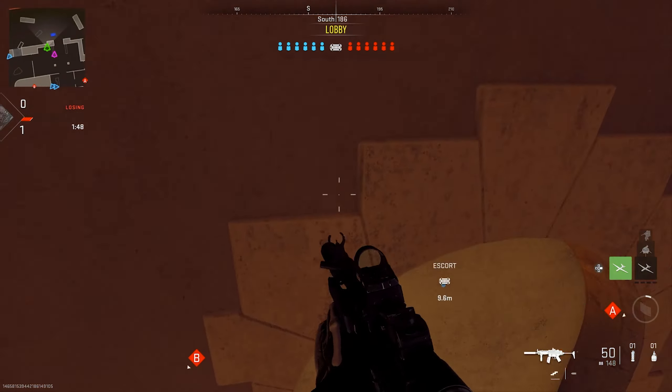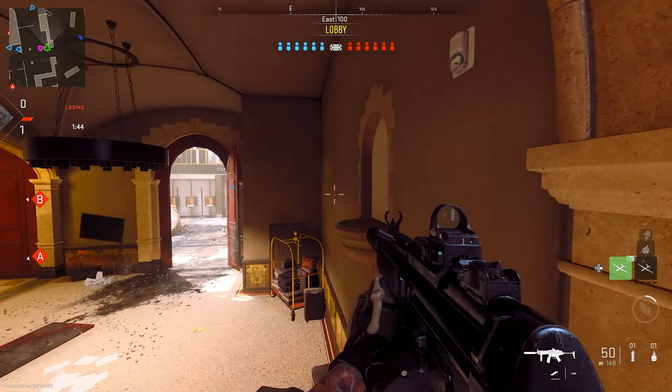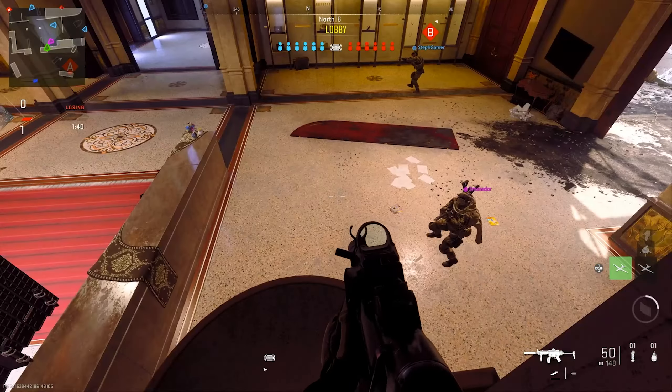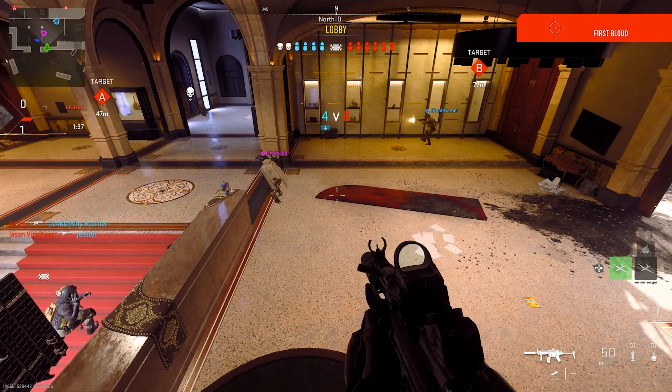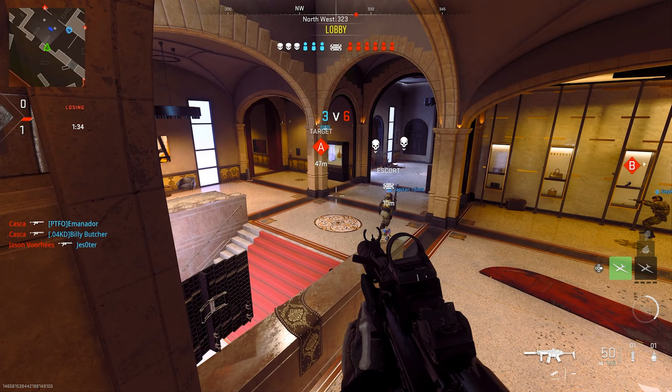There's also a glitch on this map with deployable cover. While not game-breaking, it still needs to be fixed before launch. Inside the lobby, you can use a deployable cover to jump on a ledge and walk right through the wall. This covers the C objective and can be used to a player's advantage. Overall, a C-tier map as it is right now — with those fixes it could easily be a B or A-tier map.